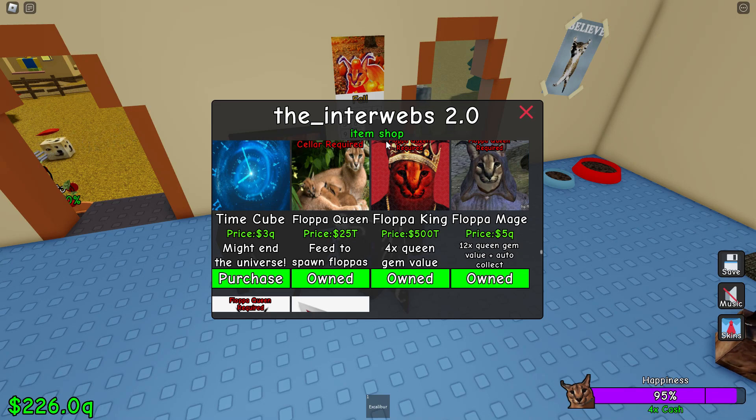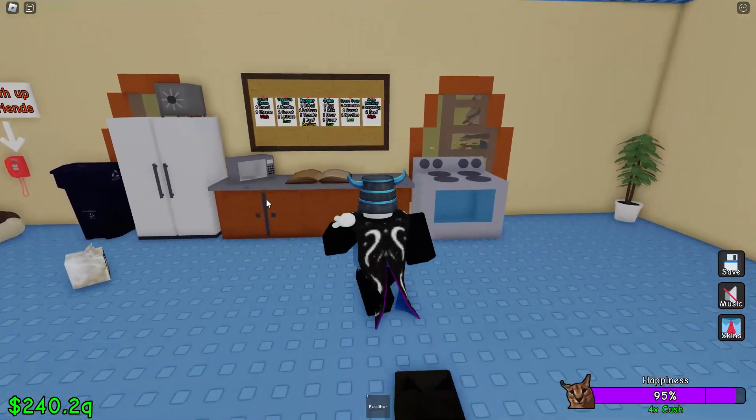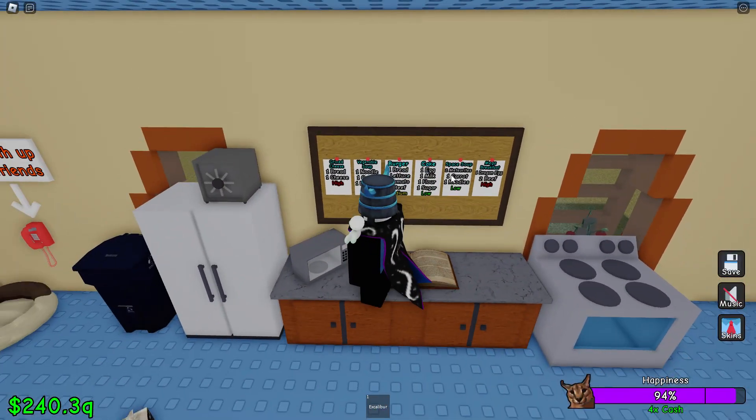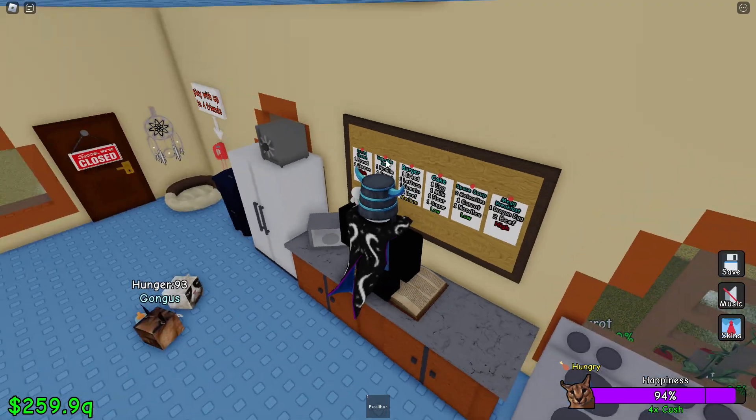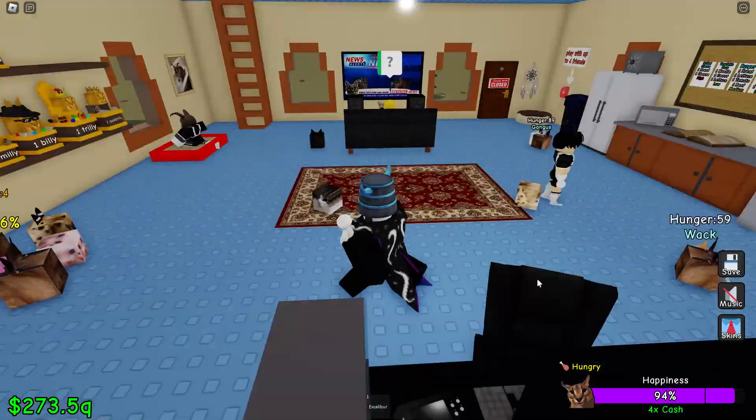The Floppa Queen spawns Floppas if you feed it. It'll ask for a random food item — it could be space soup, or it could be any of these recipes, like just fish or milk or something. Just a pure item.